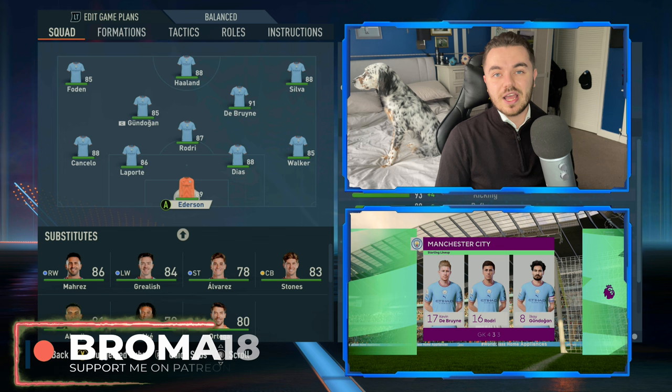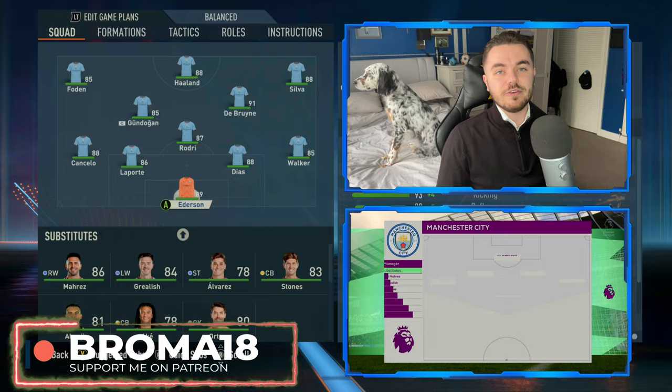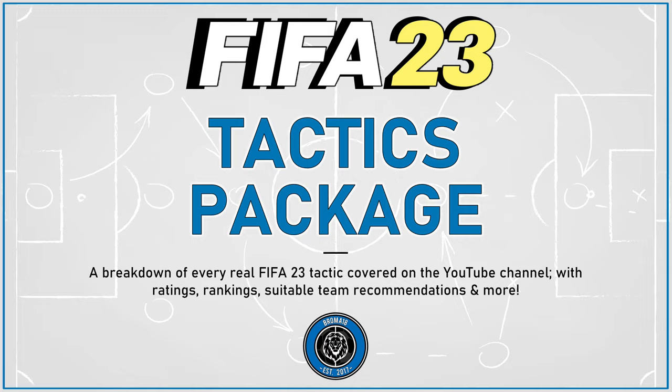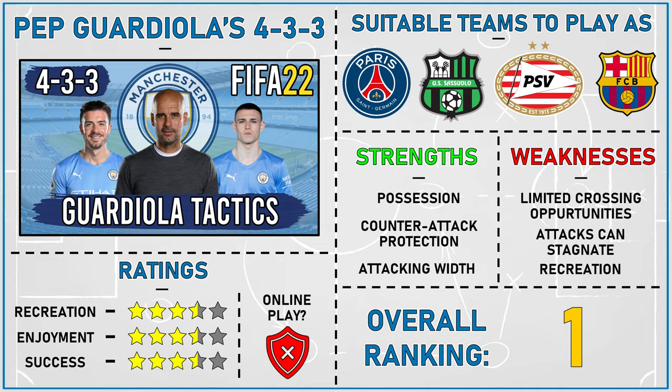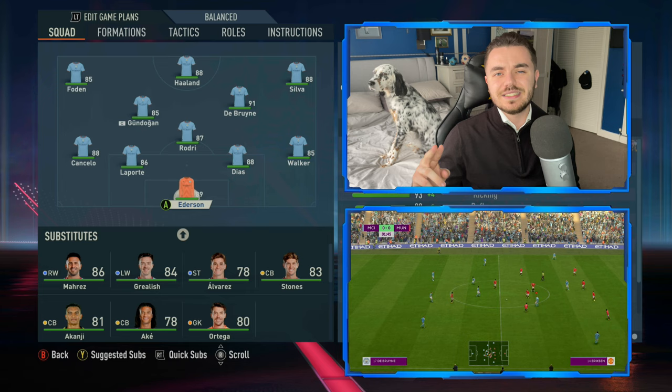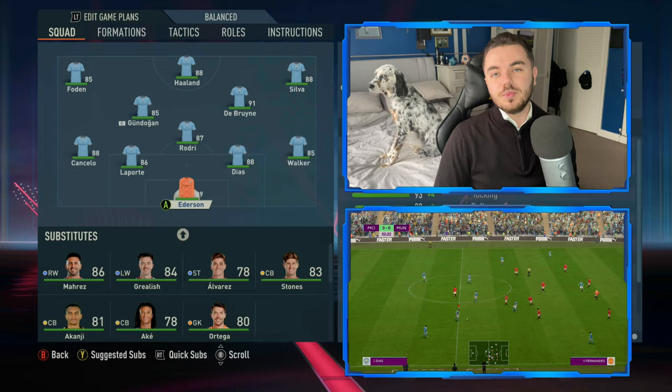Before we talk about the formation and position changes, let me tell you about the Patreon. Do go and check it out because on there you can get access to a range of fantastic perks, including my FIFA 23 custom tactics package. If you want all the instructions written out for you, ratings and rankings, strengths and weaknesses of tactics, and suitable teams to play with this tactic, you can get access on my Patreon - a great way to support the channel. Perks also include Discord server access, exclusive tactics videos, behind-the-scenes videos, early access, and fantasy football leagues.